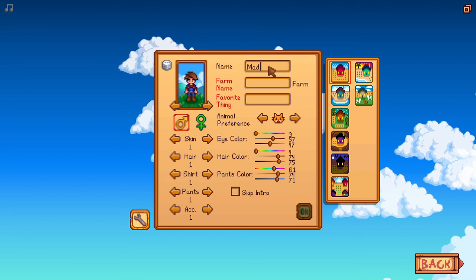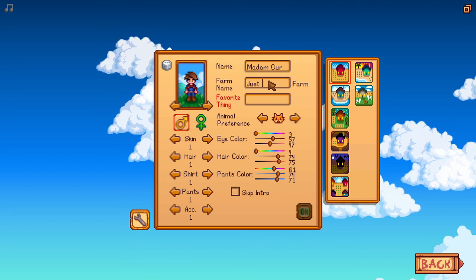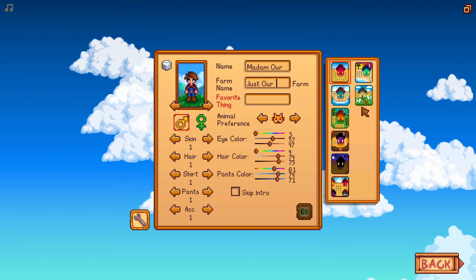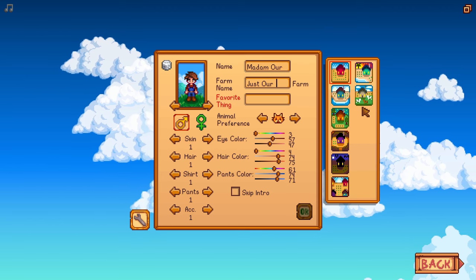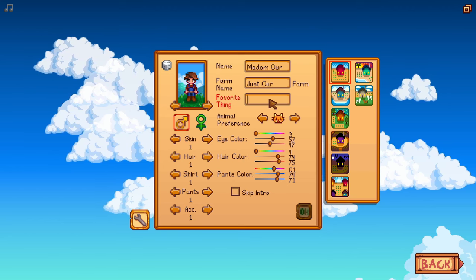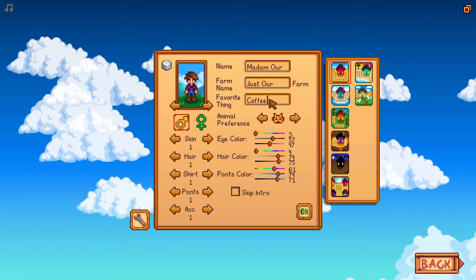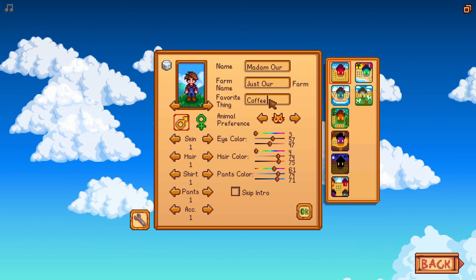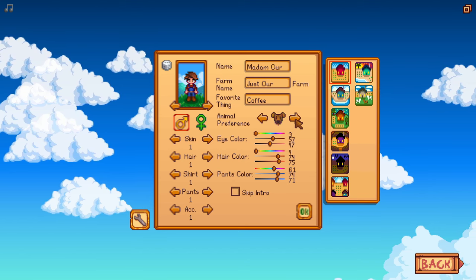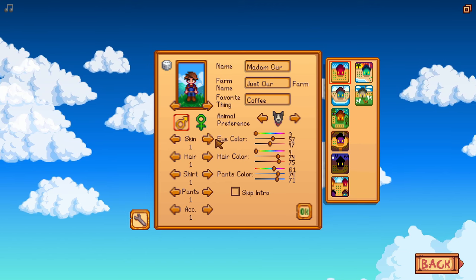Setting up my character now. The farmer's name is Madam Hour, and the farm name is Just Our Farm. For favourite thing — coffee, I don't know. For animal preference, it's gotta be a dog. Alright, we're going with the dog. Male character. Oh, that turns out to be round — that's cute.